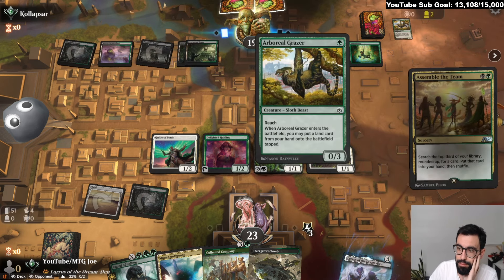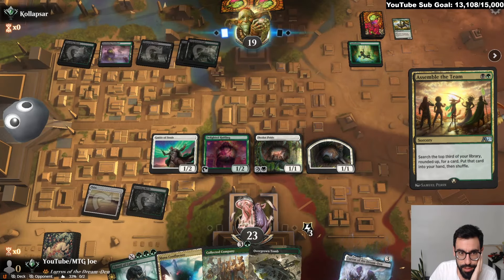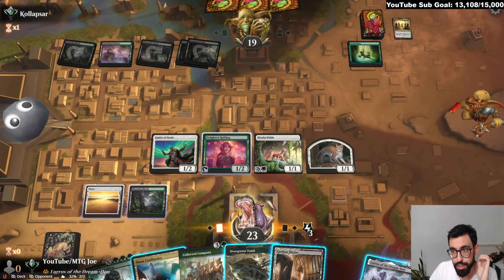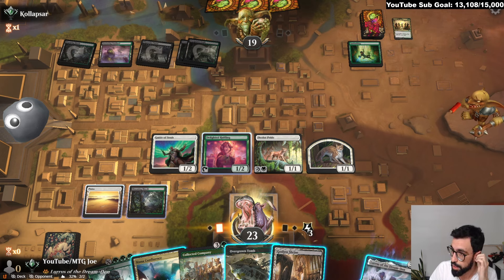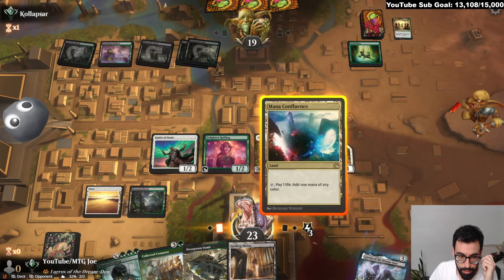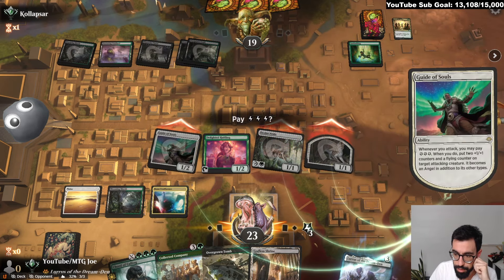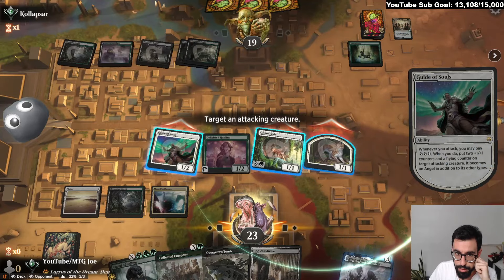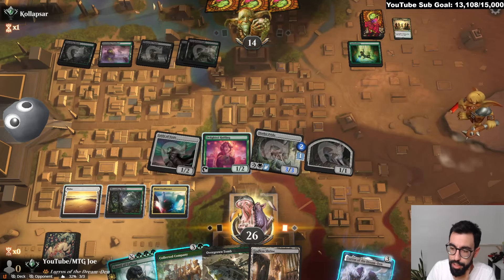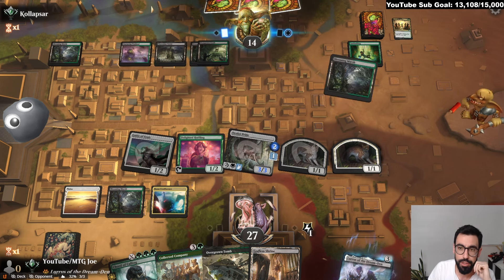Some sort of Scapeshift combo — you Scapeshift into all the temples and then cheat in the Eldrazi. So it's a combo deck. We'll hold up Coco for their turn because if they try to combo, we could potentially wipe their board as well. Put a stop on their end step. So they have the One Ring.